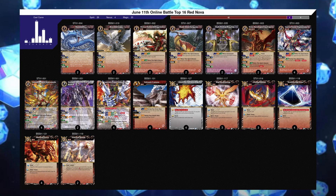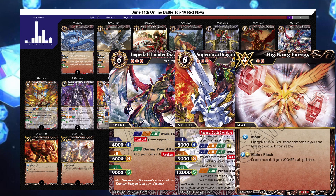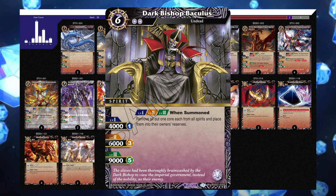As for Zigworm Nova, this deck hasn't been doing nearly as well since the launch events, but is still a solid rogue deck. The game plan is to gather the three combo pieces of regular Zigworm, Zigworm Nova, and Big Bane Energy, and overwhelm your opponent with Nova's effects. This particular list happens to play Baculous to further combo with Nova to help kill more spirits with its level 2 effect.